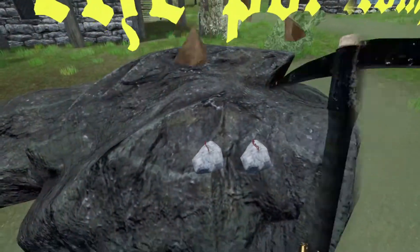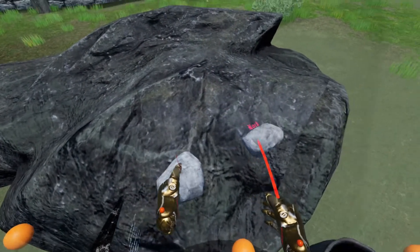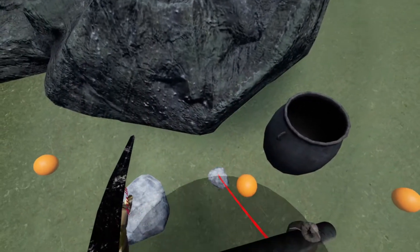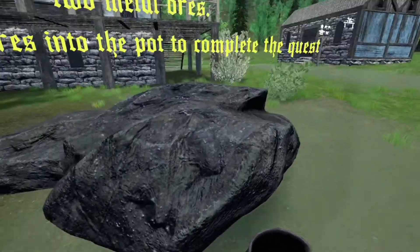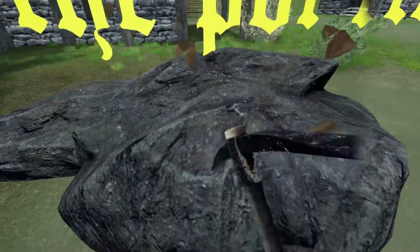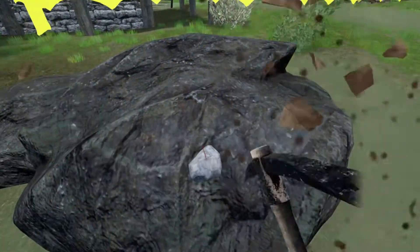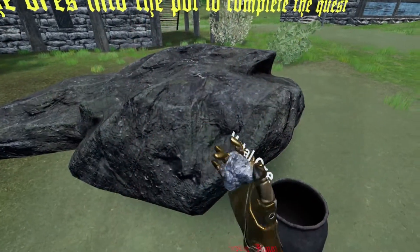Simple guys. Ten hits — I'm going to use the lasers. So there's one and there's two. One ore. Then get another one, so four more rocks — not two more rocks, I think. Okay so there's two. Metal ore.